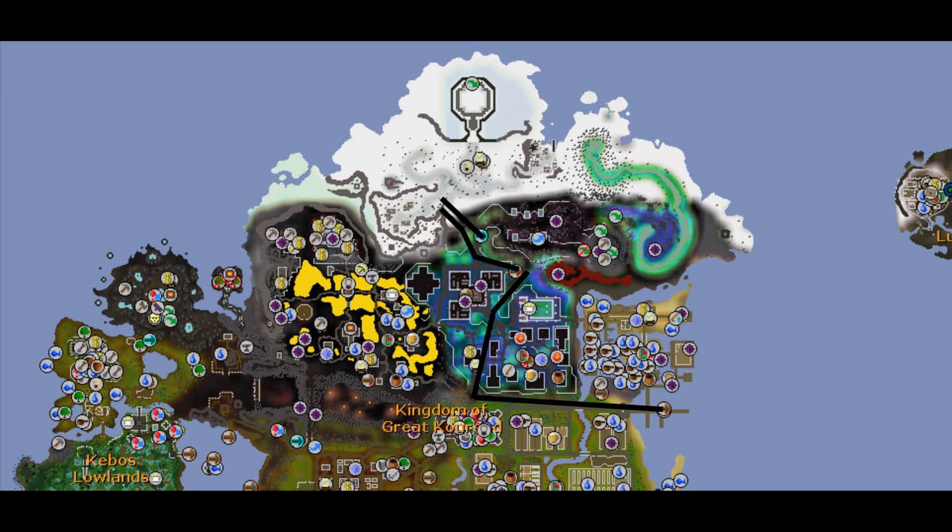Now let's talk about how to get there. The first and easiest option is the Games Necklace — take it right to the Wintertodt teleport and it'll put you right there. Another option is if you've paid the 80,000 GP you can use the fairy ring code CIS. Lastly, you can run all the way from Port Sarim. On screen you'll see a map showing the direction you need to go, including how to run up from the fairy rings to reach the boss.